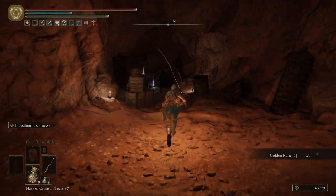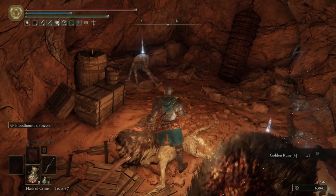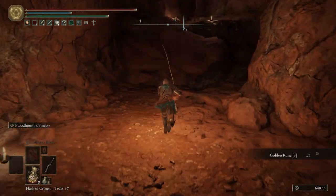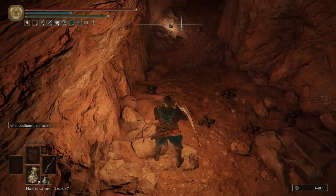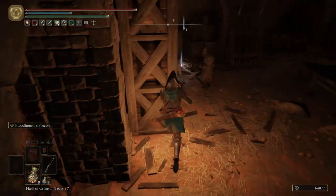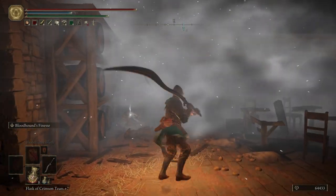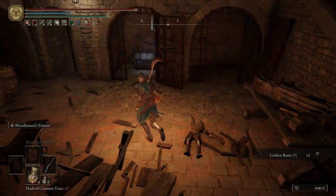Just continue down this path — it's pretty linear. There's not really much to talk about in this area other than just fight the enemies that are in front of you. Don't follow that rat — it's going to lead you into an ambush. Take out these two rats first and then come back over here and take these ones out. Get a Golden Rune 4, some Turtleneck Meat. Be really careful — these spiky seed things, if you step on them they'll inflict some poison.